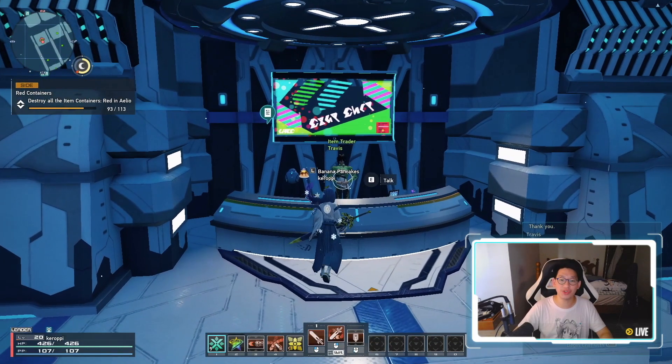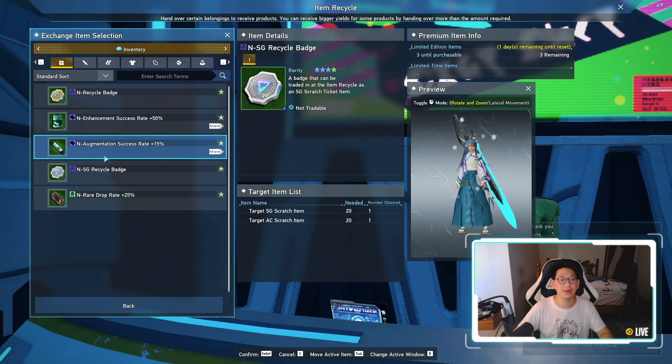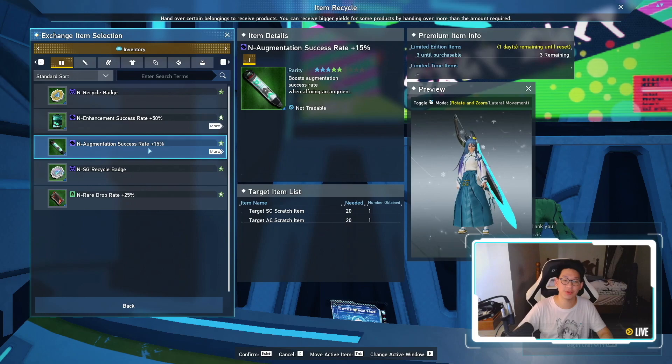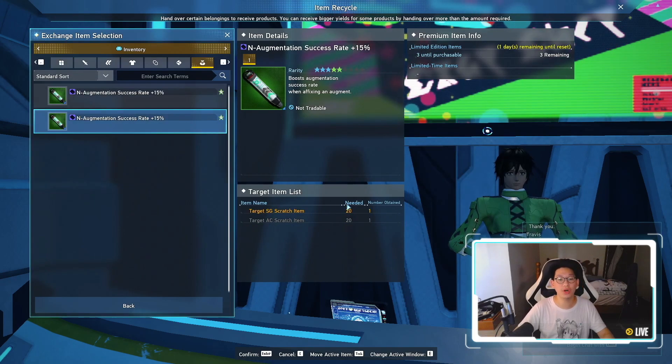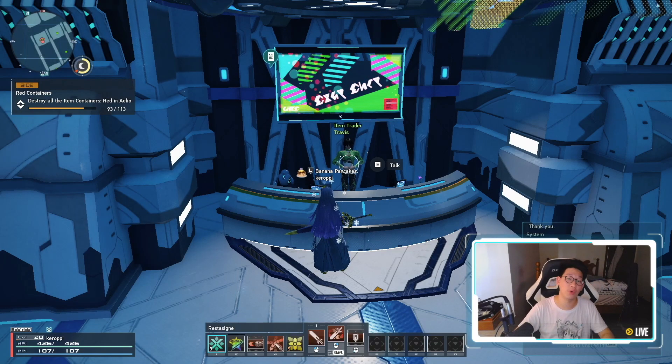Now, in order to get a 15% booster, you are going to need to come to the item trader, go to item recycle, and right here — augmentation success rate plus 15%. However, it will cost you 20 SG scratch items or 20 AC scratch items. Now, if you've been doing the free SG scratch every single day, you should have at least 28, and you should definitely be above 20 of these SG recycle badges, which will allow you to pick up one of those 15% augmentation aids.